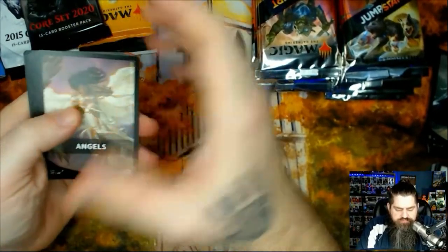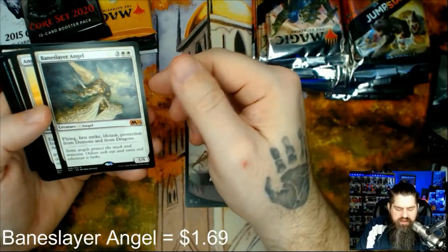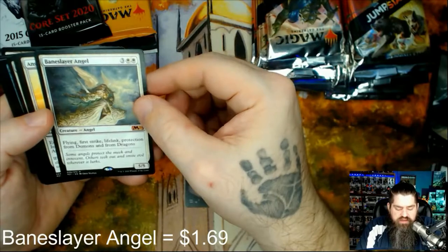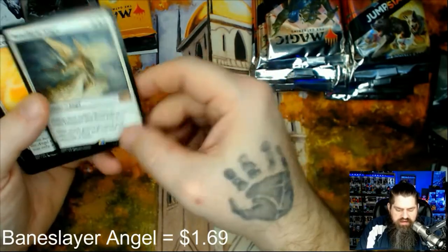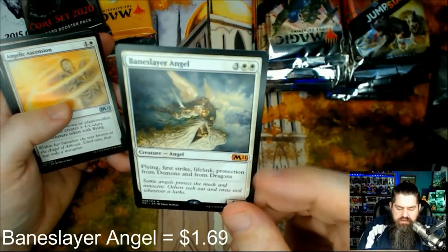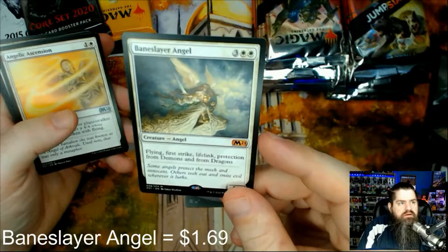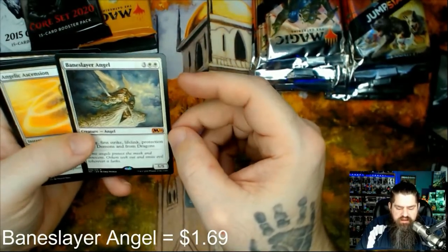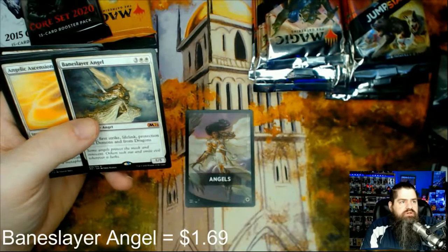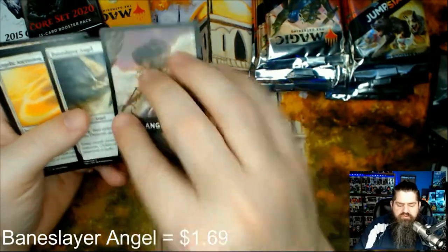Angels — we like angels! Bane Slayer Angel: flying, first strike, lifelink, protection from demons and from dragons. A five five flyer with lifelink and first strike. Oh my goodness — that is a mythic! That is pretty great. Some angels protect the meek and innocent, others seek out and smite evil wherever it lurks. That might actually be my first mythic that I own.